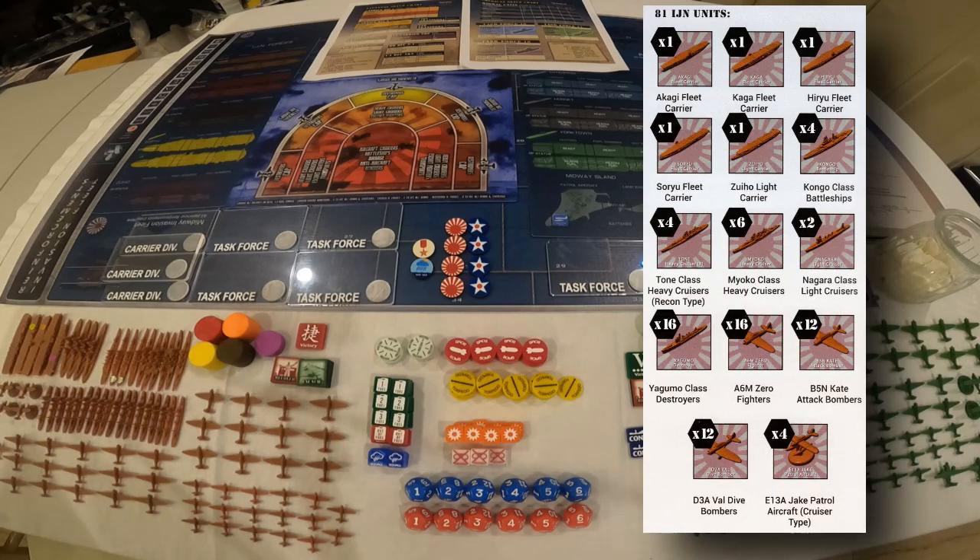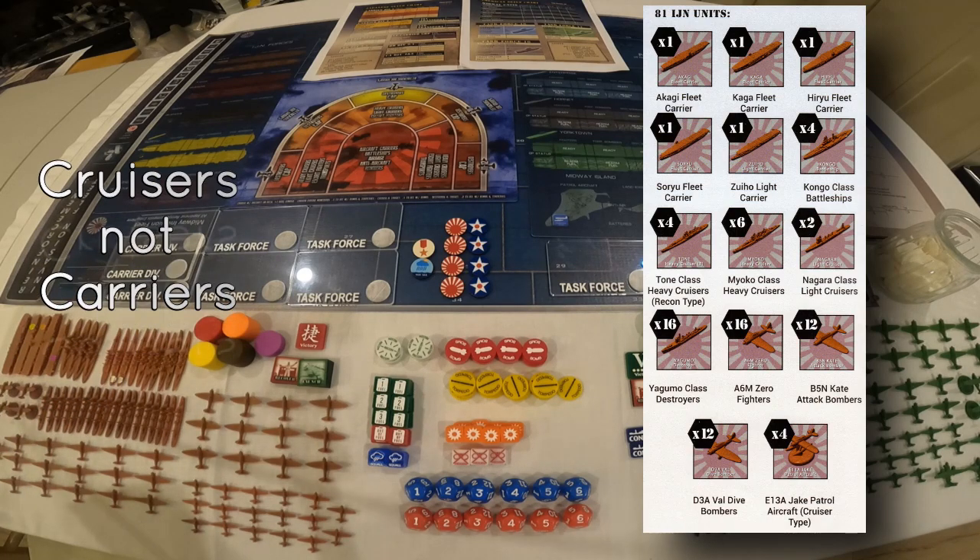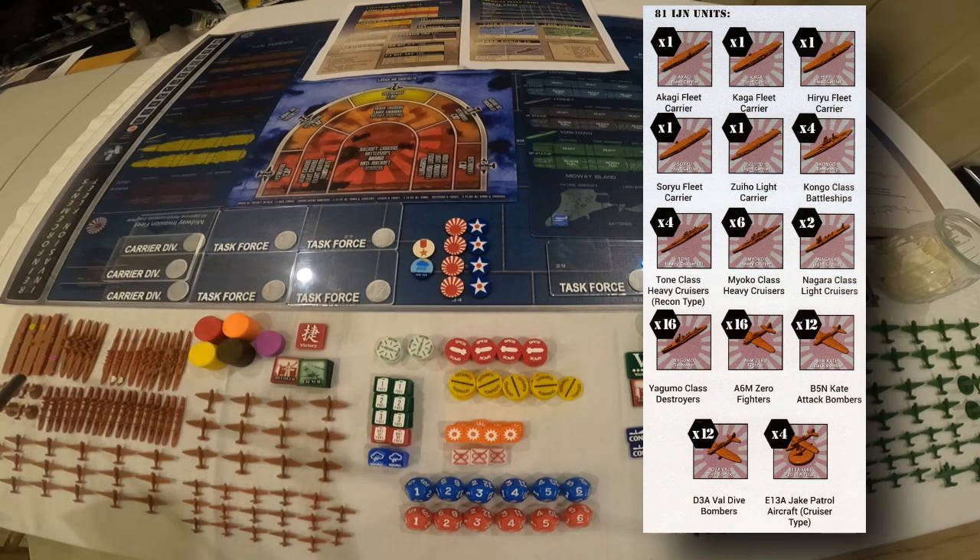On the Japanese sculpt side, there are five carriers, four battleships, and four Tone heavy cruisers. I saw questions on BoardGameGeek noting they only built two of those, but the other two represent other search cruisers, because these four carriers each carry the four search planes — the Jake patrol aircraft. There are also six heavy cruisers — I got seven — and 16 destroyers, though I got 18. My package was missing the light cruisers, but Doug at Historical Board Gaming said he will send those out along with a couple of other replacements.